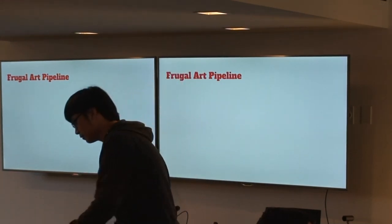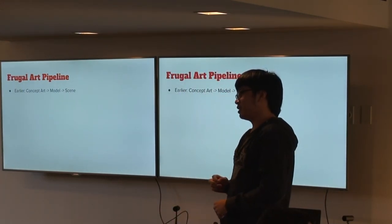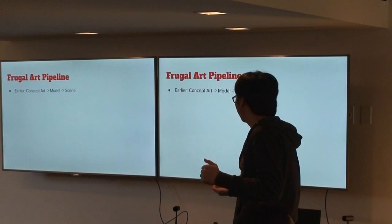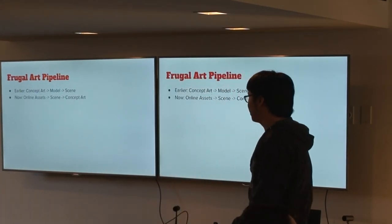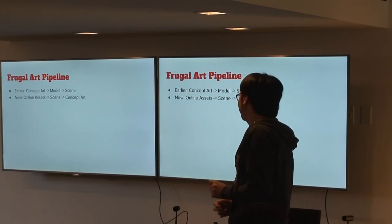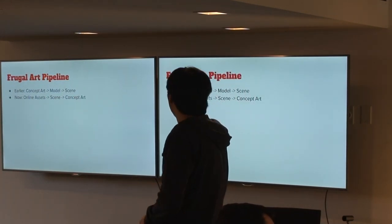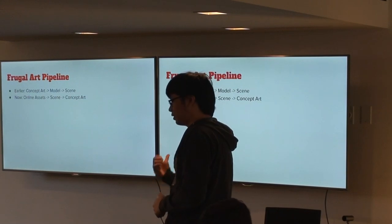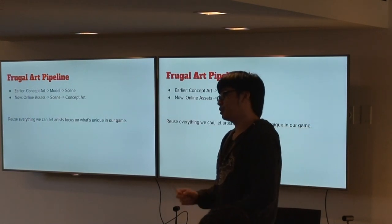Due to the lack of artists, earlier we were going about making concept art first, then modeling, then building the scene. Obviously we don't have enough artists to do that — we figured that out too late. But now we do it like: find assets first, then make up the scene with the assets, then go for the concept art. Because we're making the level with online assets anyway, we reuse everything we can and let artists focus on what's really unique about our game.